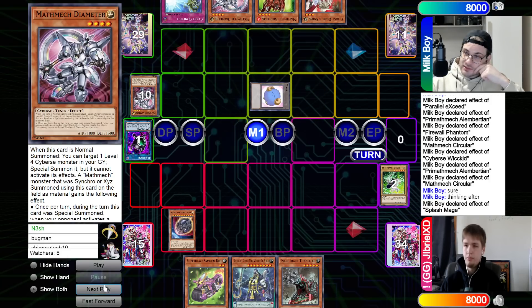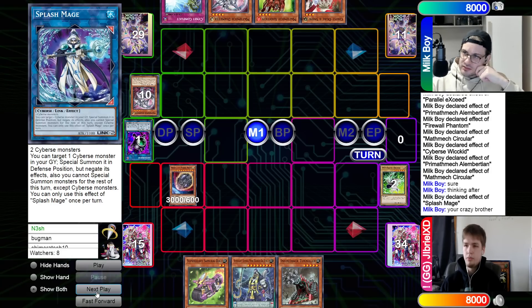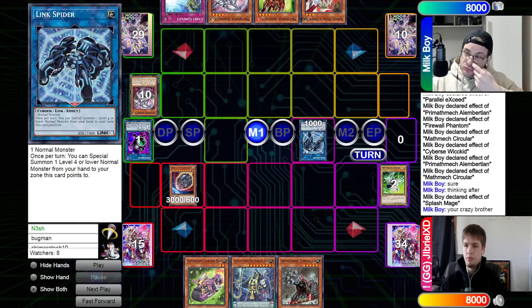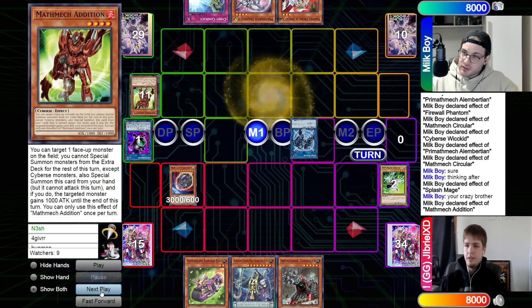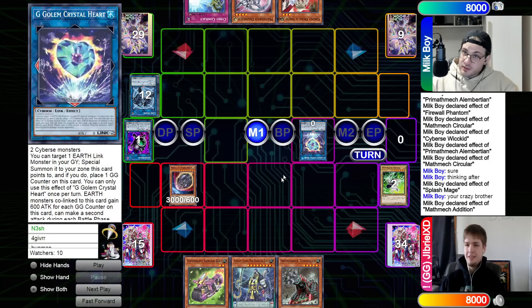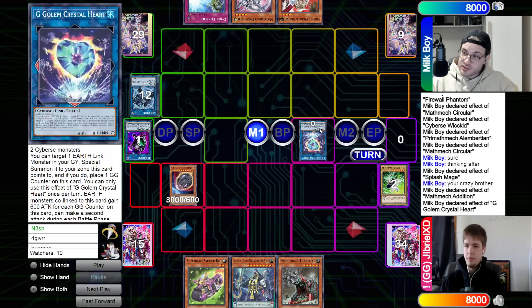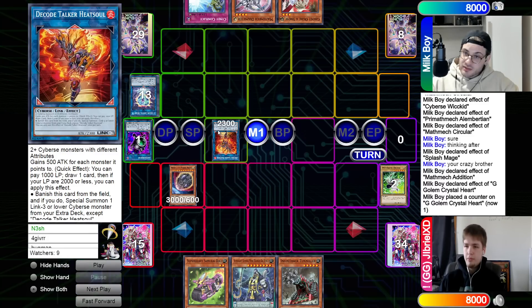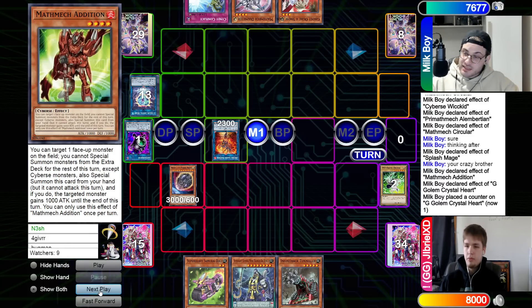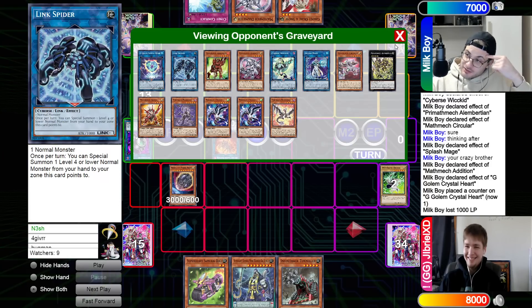Splash Mage summons back Diameter. Nibiru resolves — it's not that fat of a defense to be honest, and the inquiry sends the Nibiru token to link into Link Spider, because it requires a normal monster, so he already has a game plan through Nibiru. Goes into Addition, then Crystal Art targets a link monster in the graveyard and special summons it back — so he can special summon Spider. It's also a Water monster, so that's actually nice. You'd expect G-Golem to be an Earth monster but it's a Water monster — Konami, I love you.